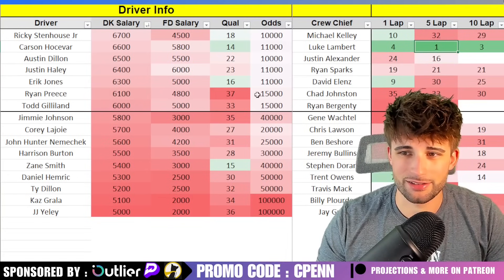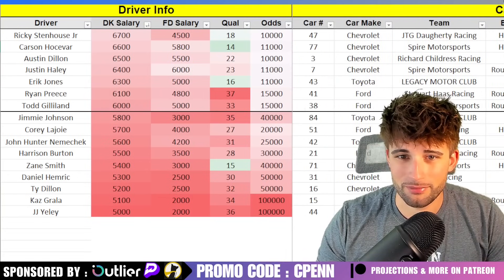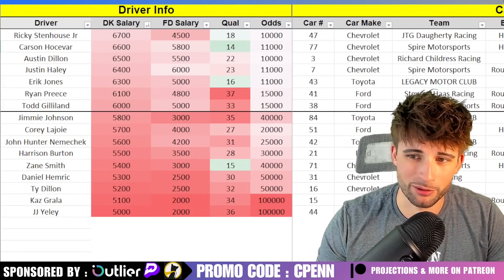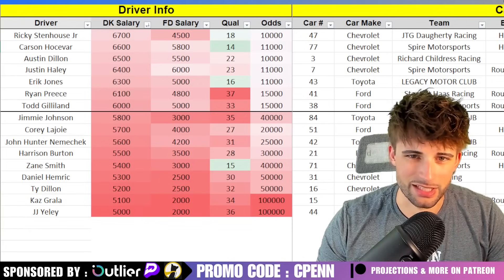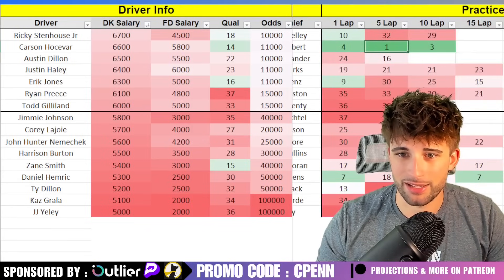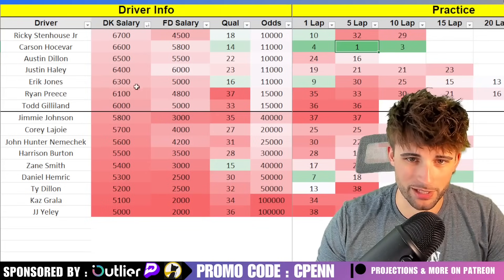Austin Dillon — will probably pass on him. Justin Haley has a car swap this week — he'll be in the 7th Spire car for Cor LaJoie. The Spire cars definitely have some speed this week. I think Haley's a fine play — he'll probably run top 25, but top 20 potential is there for sure.